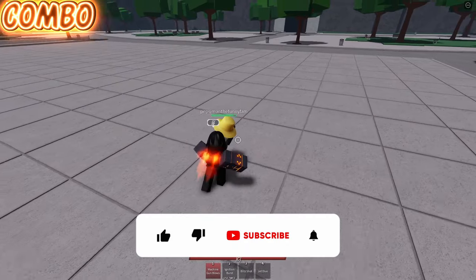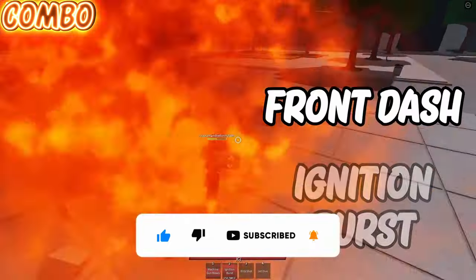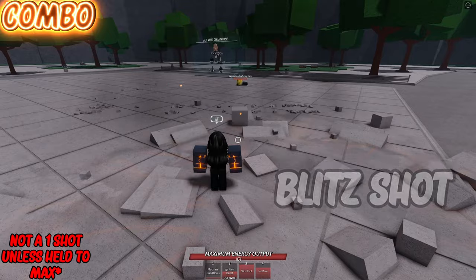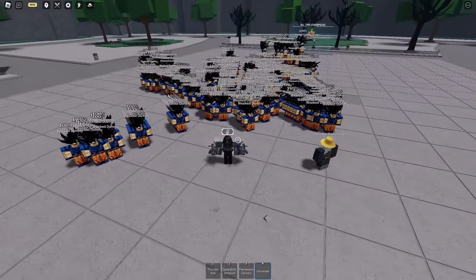For his combo, it starts off with 3M1s into Machine Gun Blows, then 4M1s into Ignition Burst, Front Dash, 4M1s into Jet Dive, and then Blitz Shot to finish them off. If you enjoyed the video, please like and subscribe, and hopefully you can become that annoying Genos player.